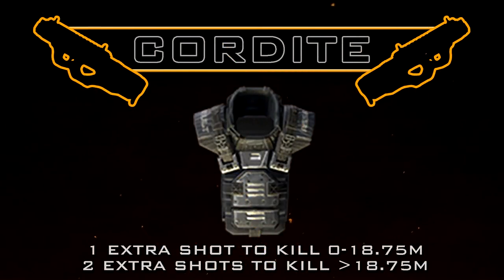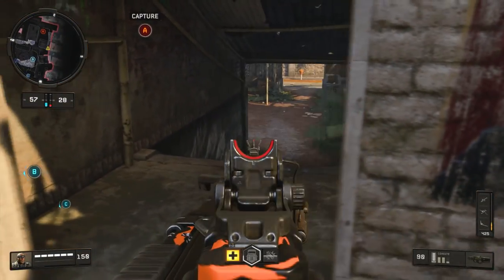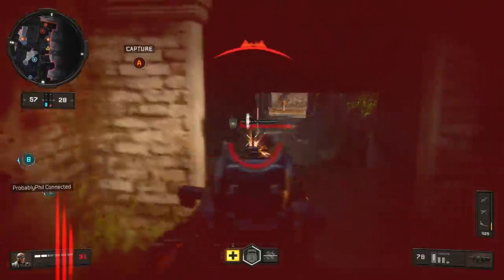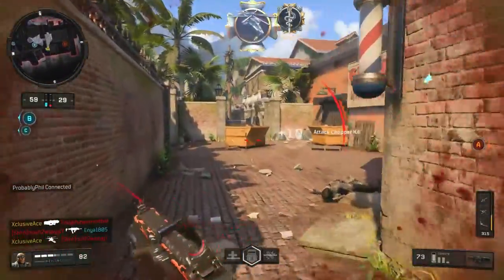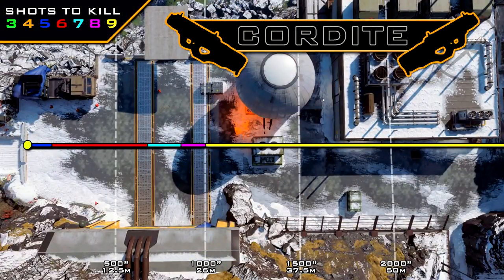When it comes to armor users, the Cordite will take just one extra shot to kill from 0 to 18.75 meters, and then beyond that range it's going to take two extra shots to kill, assuming you're shooting them in the body with body armor equipped. This is actually not too bad for an SMG — there are definitely worse SMGs out there when it comes to battling armor users.